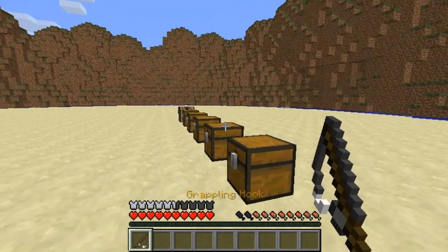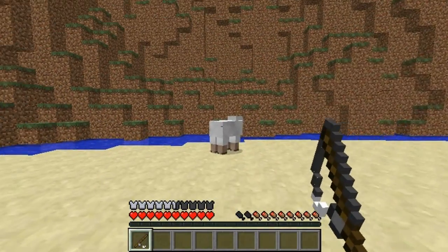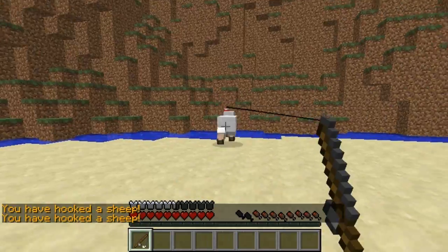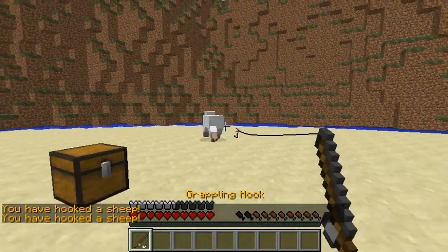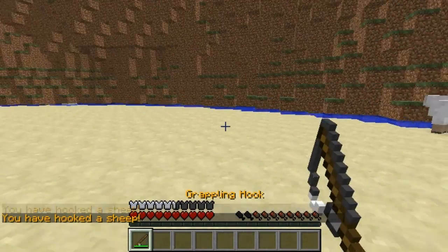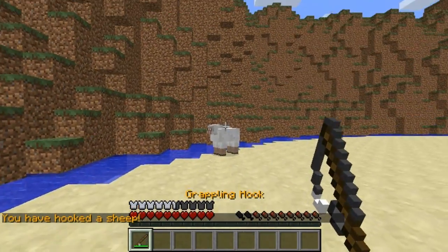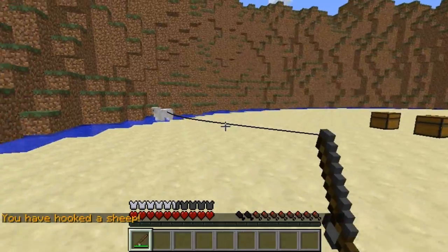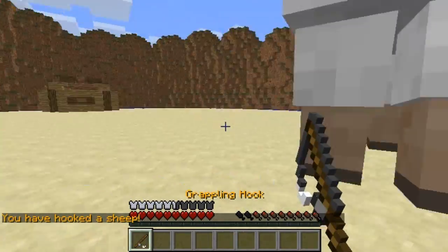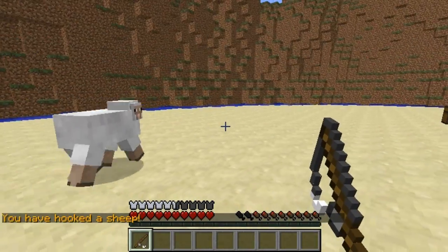Basically the grappling hook — if I right click it will fire it and I can actually hook mobs with it and it will fling them towards me. As you can see I can just take it and if you miss and hit the floor it will fling yourself to a location. This is the intended purpose for climbing mountains. As you can see I can fling the sheep really far — it goes right in the air and it causes no damage to the mob.